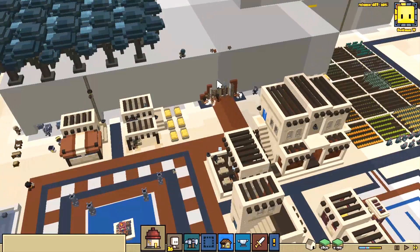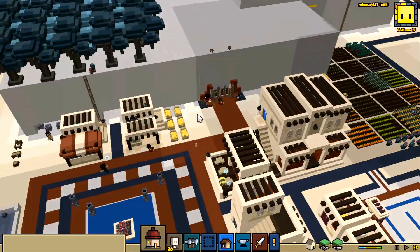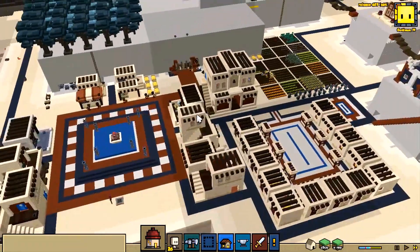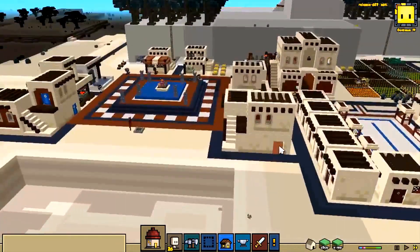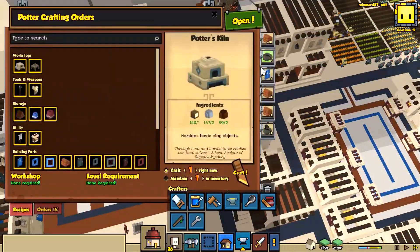Welcome back everybody to more Stonehearth here on Additional Pylons Games. Continuing where we left off last time, we just finished up our little entryway into the great hall for our hearthlings. They're getting started on the building, so let's let them keep going. It looks like we're missing some doors and some stuff for our semi-completed housing, but they are underway.